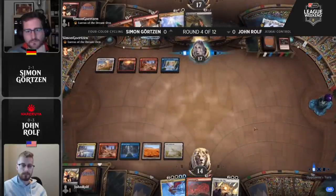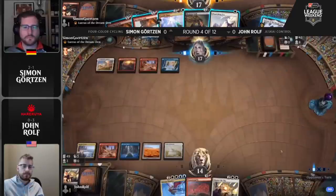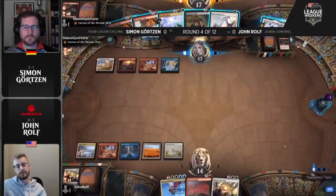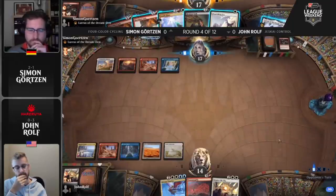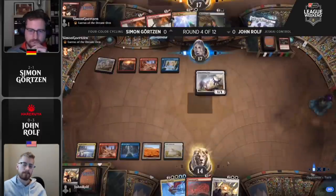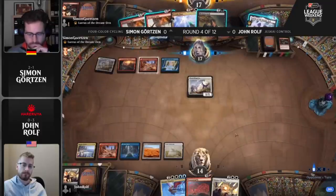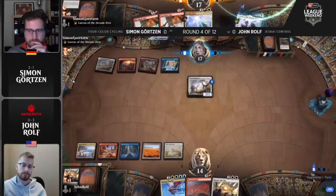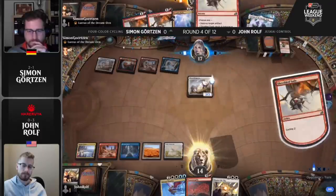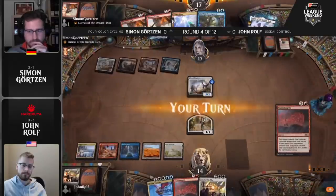He'll continue cycling as we see him get rid of even more cards. There's another Flourishing Fox and even a Memory Leak in hand for Simon Gertzen. If the plan is Zenith Flare — if it's just deal 14 with this card then we're cycling it all — let's just get rid of everything. The real question is: would he like to slightly weaken Zenith Flare for a Flourishing Fox? It does seem like the upside is there as he goes for it, because now he can grow the Fox and say you need to deal with this too, and he'll try to get Zenith Flare up to lethal on its own before firing it off.